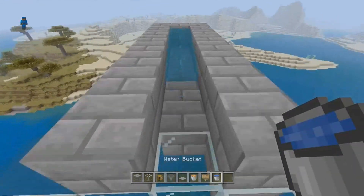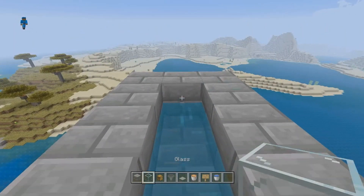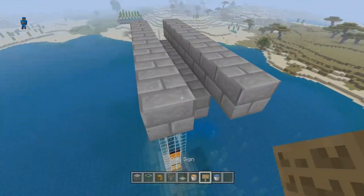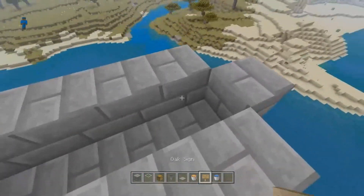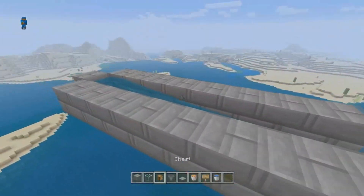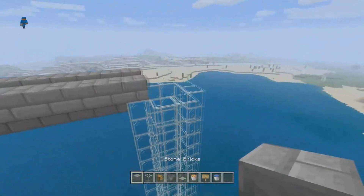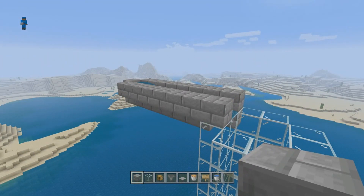Okay so I was wrong — that was a fail. We're going to place it right here, and boom — water flows to the eighth block and stops. You're going to do this on every side, then fill in the space in between. I'll go ahead and do it for you guys.